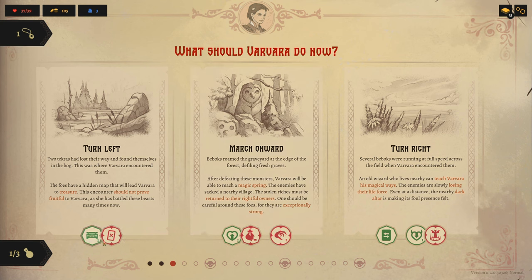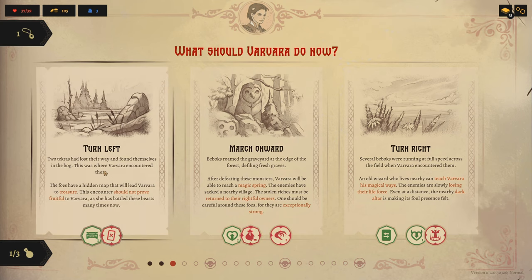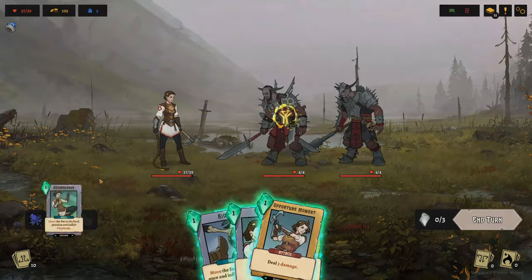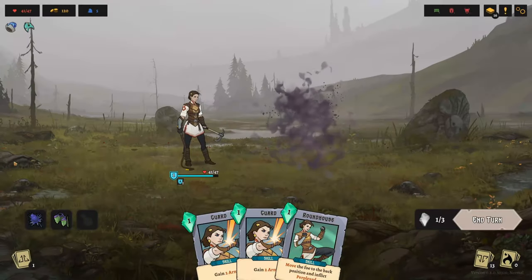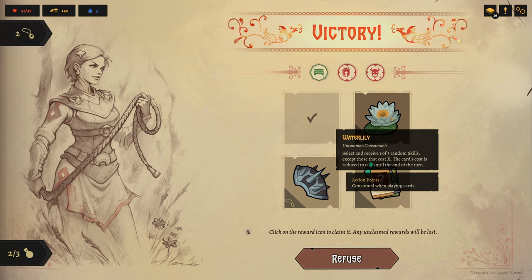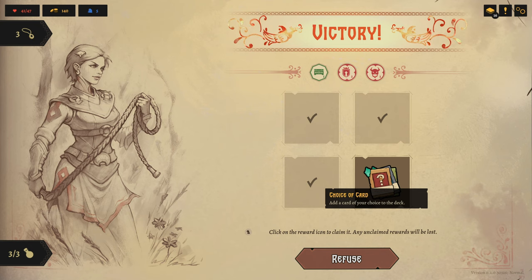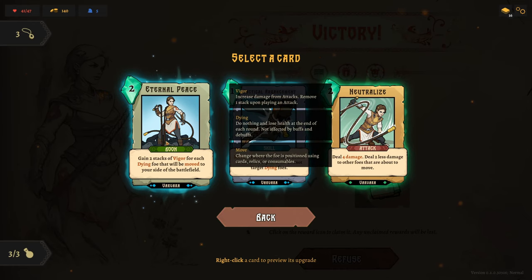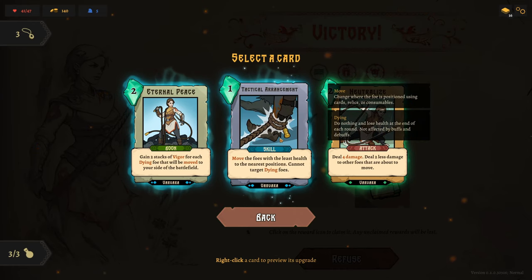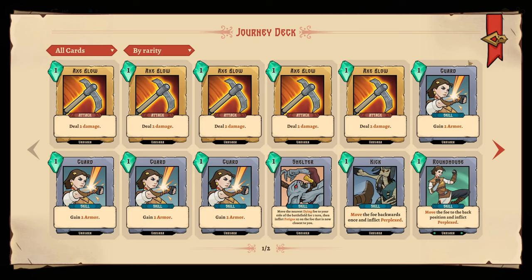Choose the reward path that suits your needs at the time. Do you need more consumables? Maybe some more gold to spend at an upcoming merchant? Or maybe you just need one more attack card to make your deck come together? Rewards are given after the fight based on the path you chose. You'll always receive a bit of gold to go with the reward you chose, whether that be consumables, relics, new cards, card upgrades, healing, or even visiting the merchant. You may also receive additional rewards, such as consumables or additional cards to add to your deck.